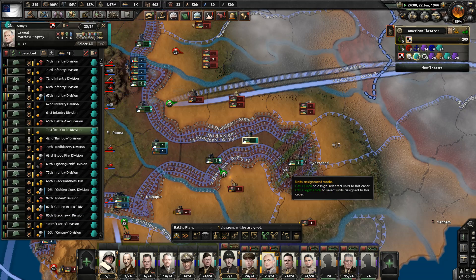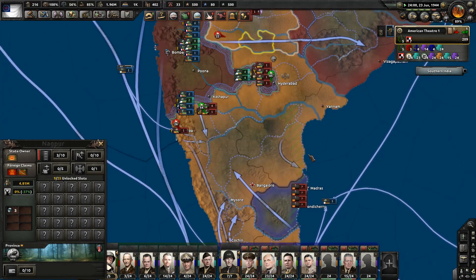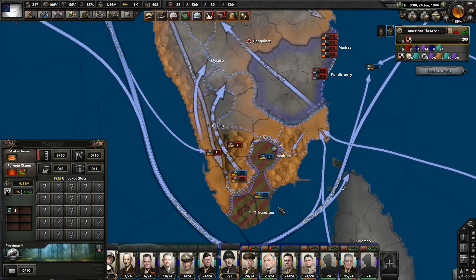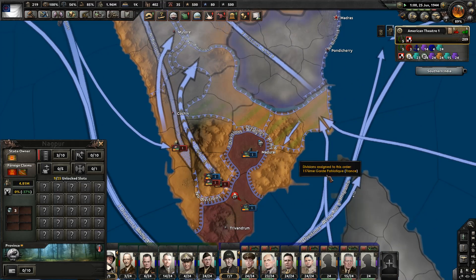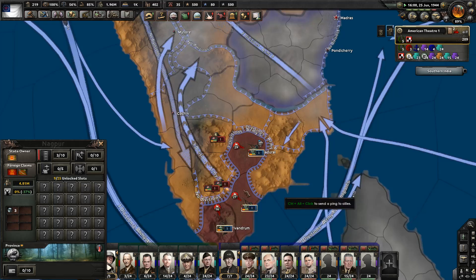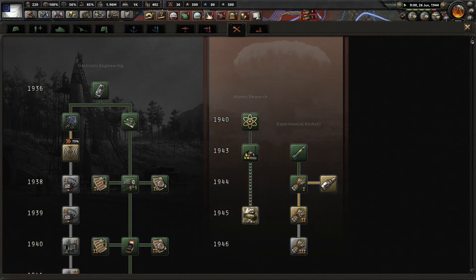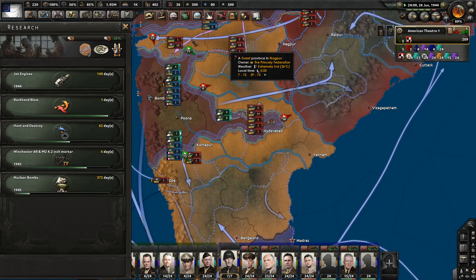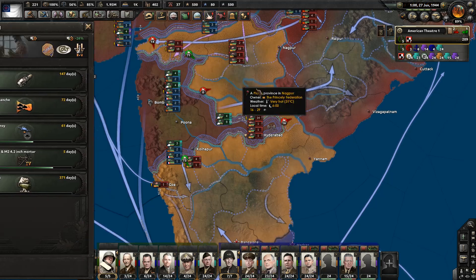Got another invasion down here, although they're kind of far away from any docks, so I think this invasion is doomed to fail. Jet engines — let's go. And we can finally finish up our land doctrines.